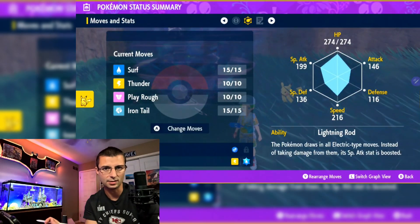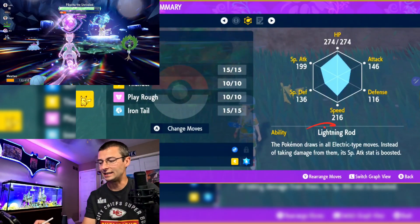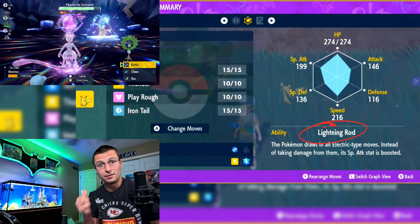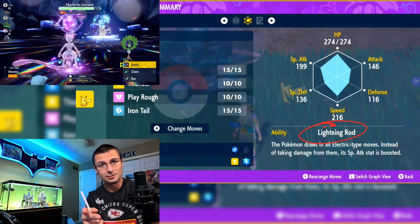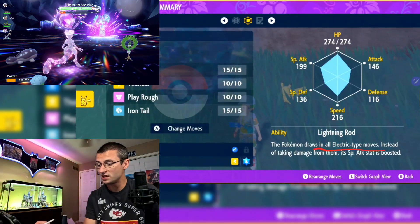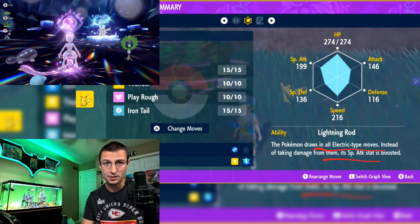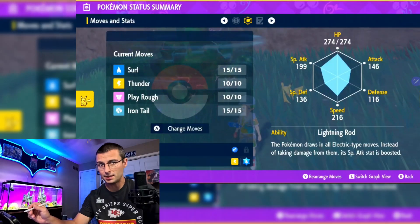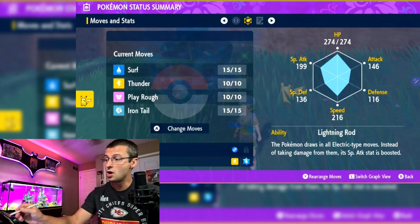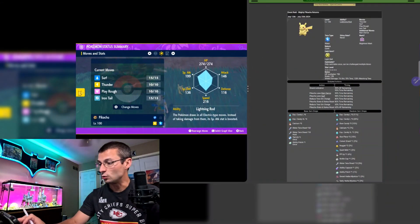The only other thing to note is the ability: Lightning Rod. This is extremely annoying because Pikachu is a Water Tera type, and Water has two weaknesses — Grass and Electric. Lightning Rod eliminates Electric as an option because it draws in all Electric moves and boosts Pikachu's Special Attack instead of taking damage. That means Grass is our only viable offensive type. You can't use Skill Swap either because Pikachu gets a full Tera Shield right out of the gate.